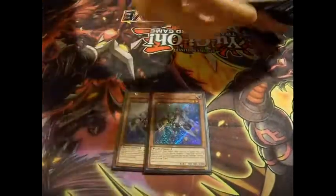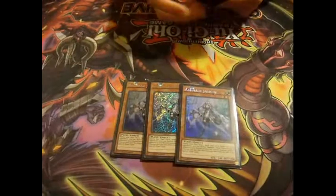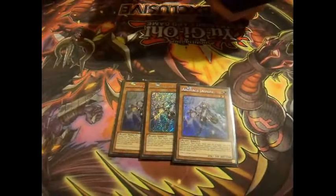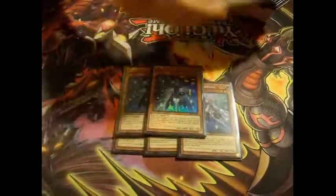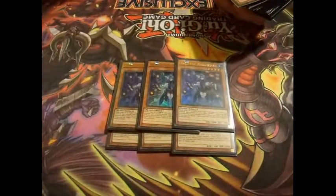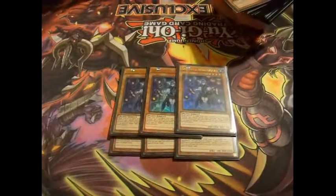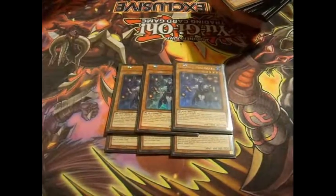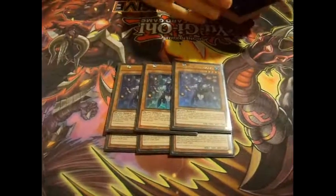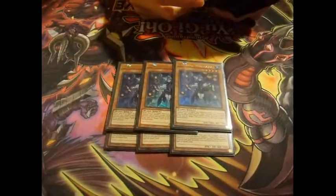We'll start with the main deck. I play three Jasmine, because this is the main draw power of the deck — whenever you gain life points, you draw one card. And then I play three Rosemary. Personally I think it's one of the better ones in the deck, because of its Aromage effect when you have higher life points than your opponent. It basically means that they can't activate anything until the end of the damage step, which really helps because the deck is quite slow, being a control deck.